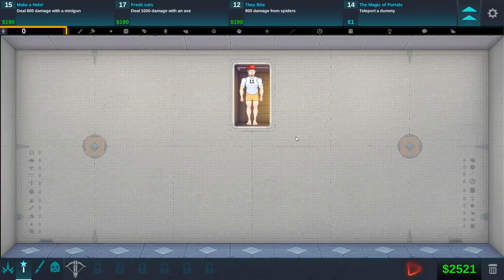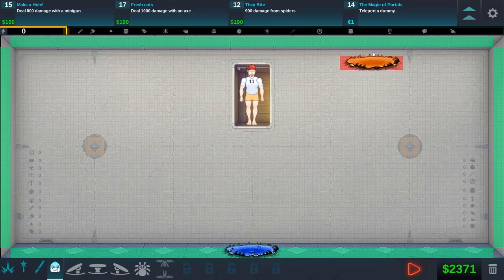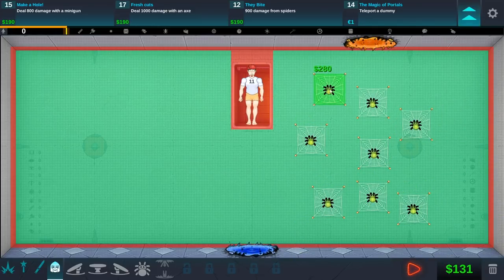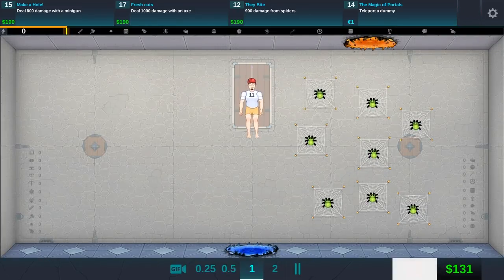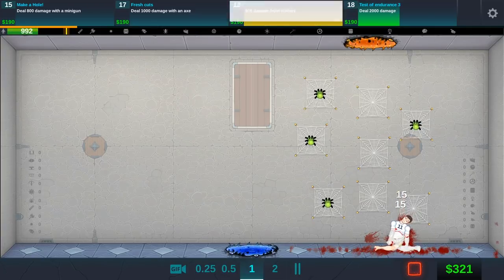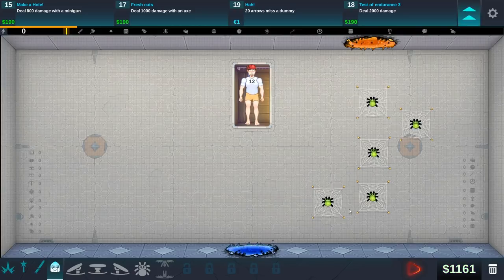So we got the teleport weapon now. We can wipe all of this stuff - teleported dummy is one of the things we need. Oh look, we got spiders - 900 damage from spiders! So what's the teleport? It's a portal. We could do a portal here and a portal here, and we can just put some spiders. I don't know exactly what they do. That's a lot of spiders though! Oh my goodness - they web his face! I'm starting to understand why this game may be a little bit fun because I kind of just want to see what is gonna happen next.